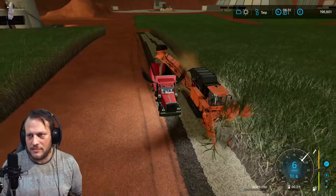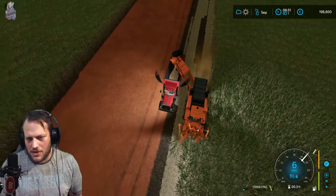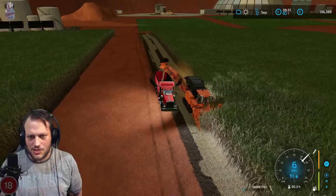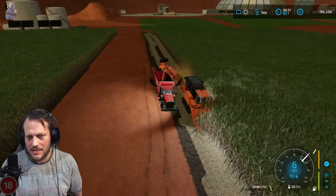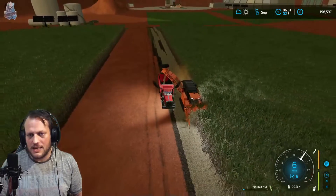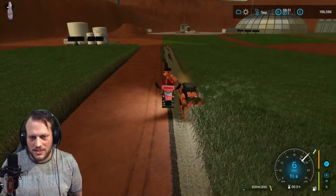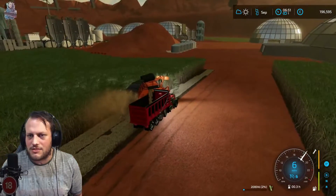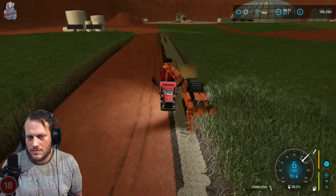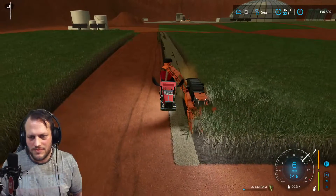I wish it flung it a bit further. It's actually going through a lot more than I thought it would. And I do like that the back end swings around. We've done two passes nearly, and I've got over 20,000 litres of sugarcane. Does sugarcane go in them silos? Probably doesn't - we know what Giants is like.